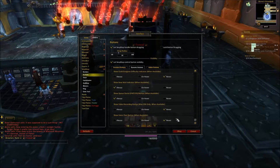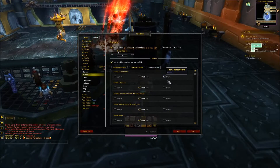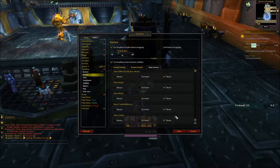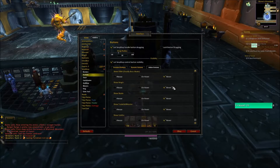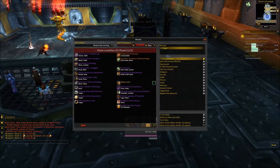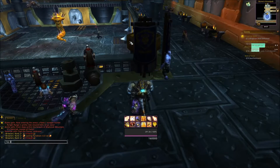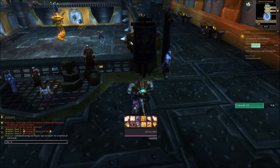Voice chat button — I have never used voice chat in this game. Add-on buttons — never. However, it appears that Atlas Loot is being difficult. So let's go to Atlas Loot. Is there a config for this? Of course there isn't.